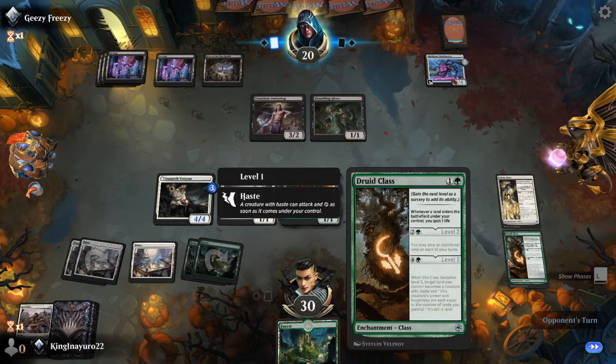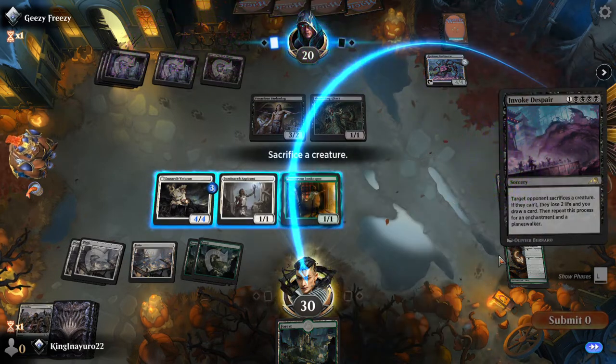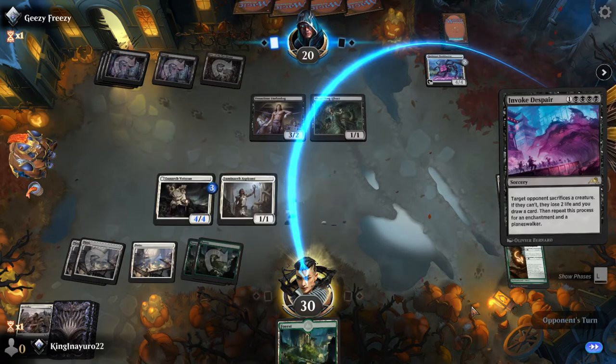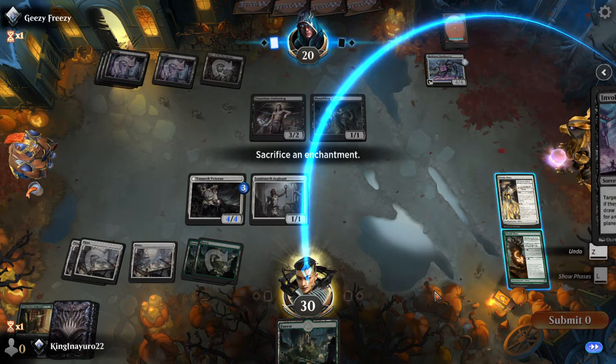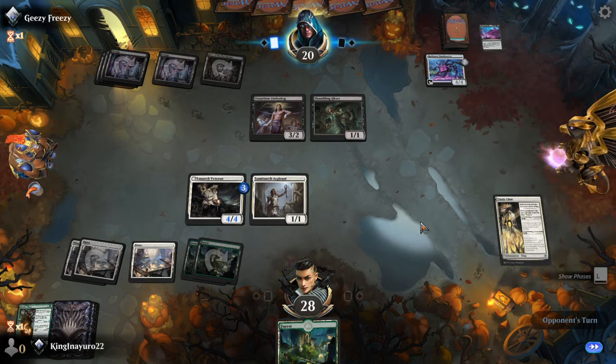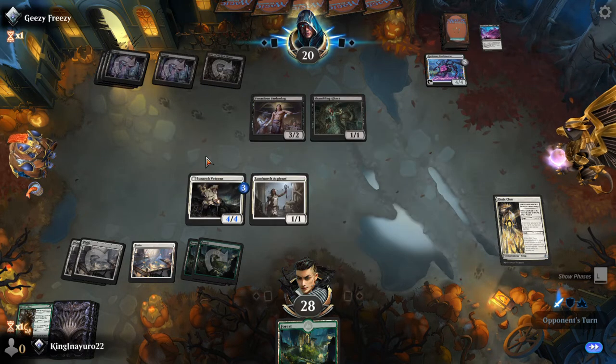Right now we don't need to be playing more lands yet. Sacrifice a creature, sack that. Sacrifice an enchantment, sack that — I have no choice. I technically should have selected this but it has counters on it, and I already gained enough life.